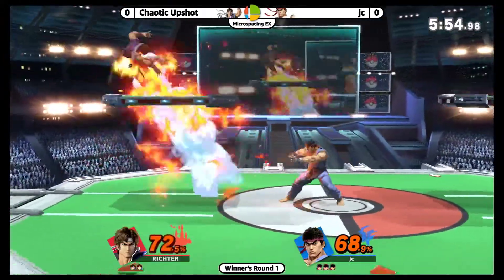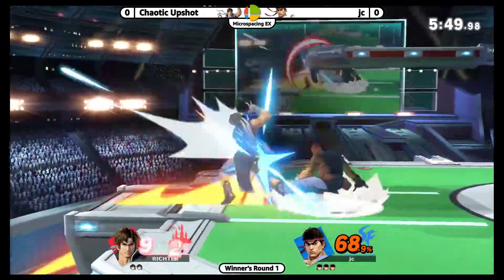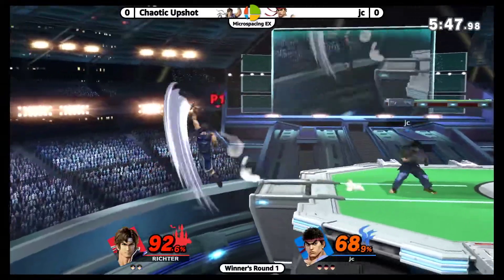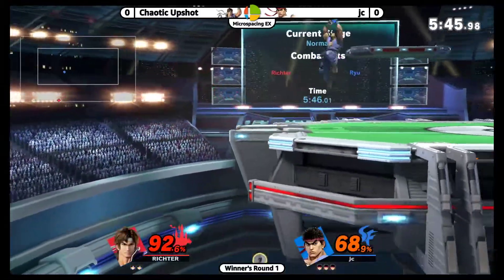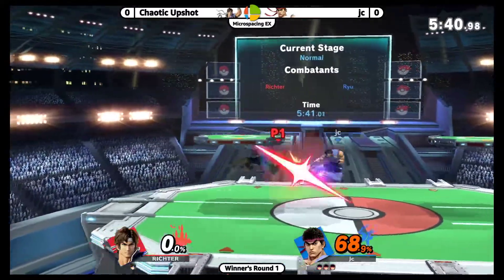Upshot coming back down, trying to look for these down tilts. JC getting the combo started — a nice 26 — pressuring him with these red fireballs. He's starting to hit these combos, built up a nice 72, already laughing him in percents. Pressuring him into the corner with the slow red fireball, has him in the corner but tries to roll through, throws out the F smash and that's gonna get him punished. Sent offstage again — Upshot unfortunate SD — JC completely untouched on that stock.